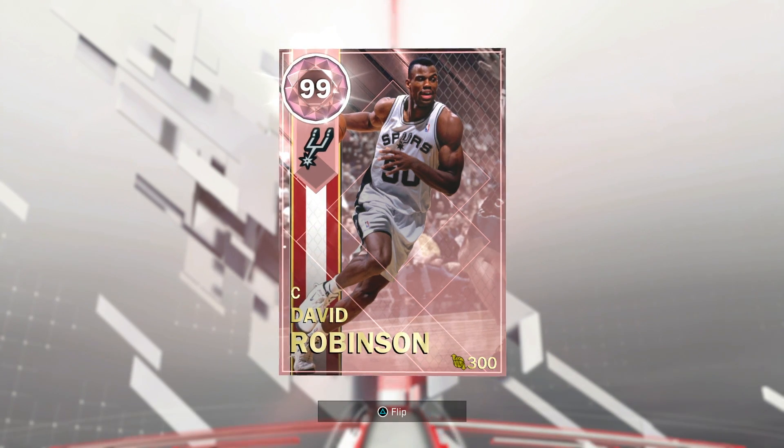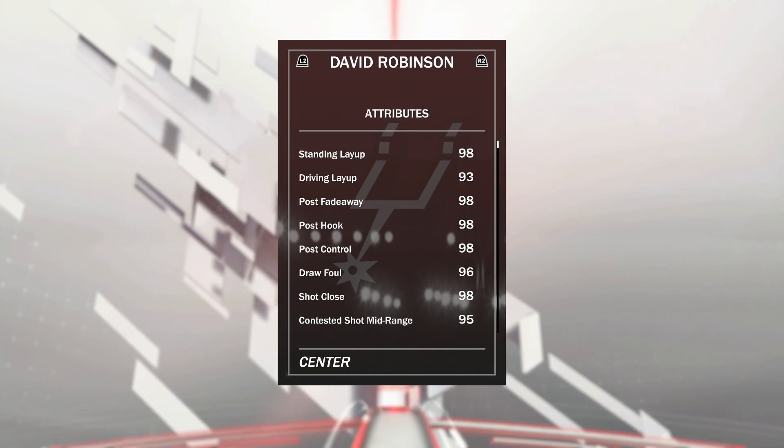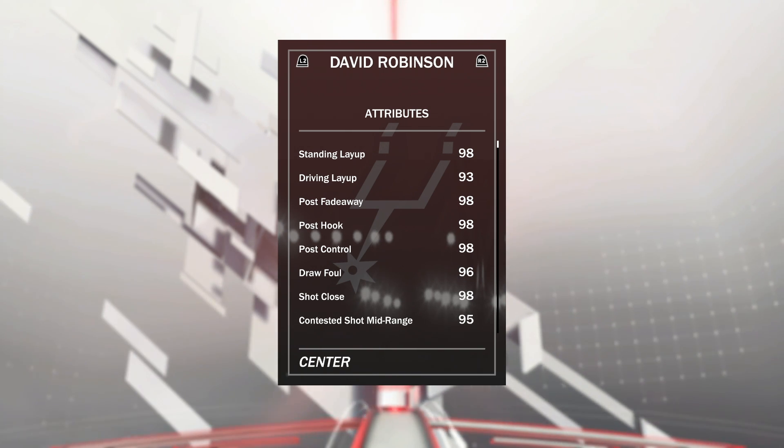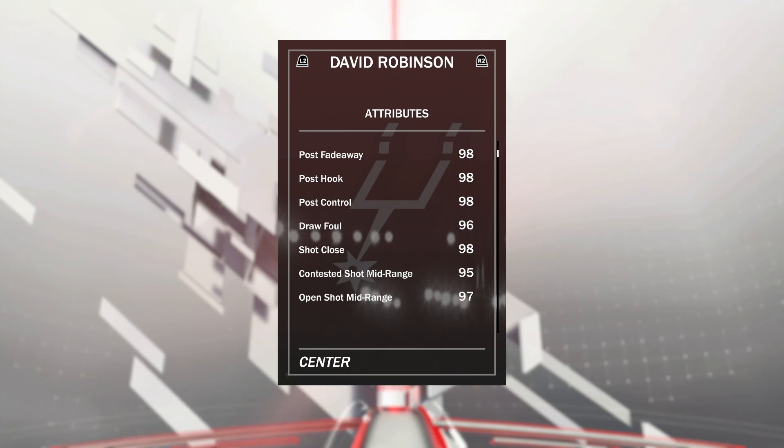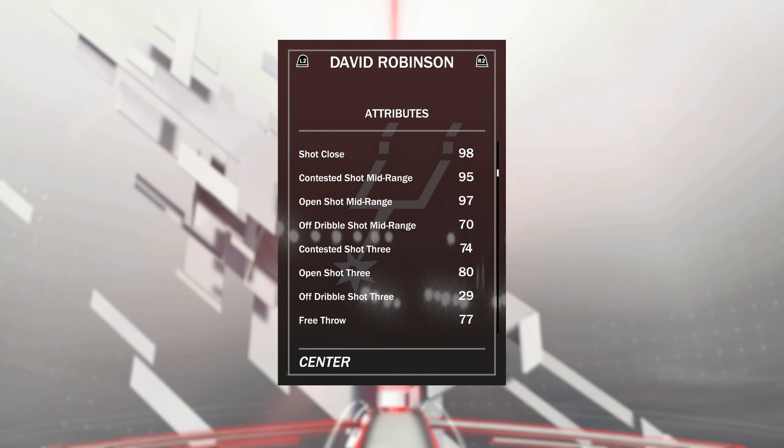Without further ado, let's take a look at the stats of this card before hopping into a game. 7 foot 1, 235 pounds — he's light, so you know he's going to be running. 99 offensive and defensive overall, no surprise there. 93 driving layup, and as you can see by the stats to start, everything is already in the high 90s — the fade away, the hook, the control, the draw foul. Mid range is a 97 open. He even has an open shot 3 of an 80, which is hittable.